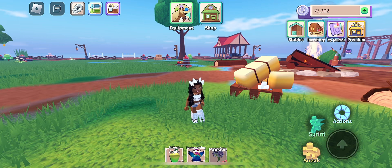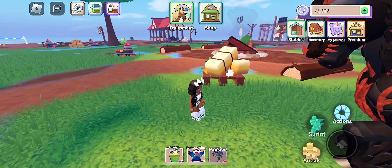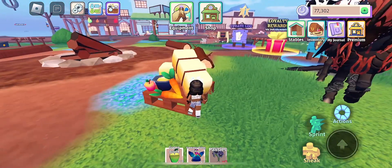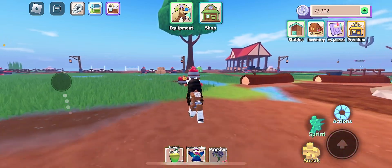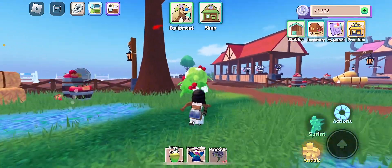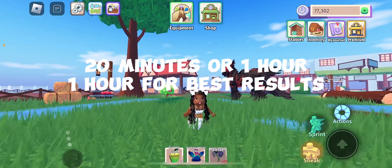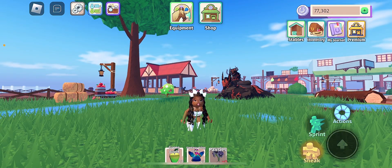I usually grind for 20 minutes for forageables. Forageables come in these forms: you got the hay — it'll drop hay, carrots, apples, or sugar cubes — you got these apple crates, and you have these berry bushes. I recommend foraging for around 20 minutes. Now, 20 minutes is not a lot, but if you do it for an hour you'll make way more profit. It's still profitable for 20 minutes. When I'm done foraging for 20 minutes I usually have around almost 200 apples, a lot of hay, and some sugar cubes.